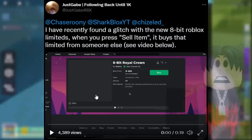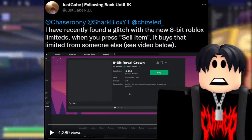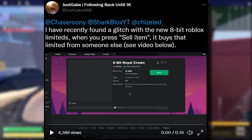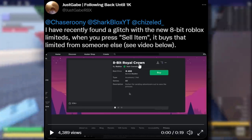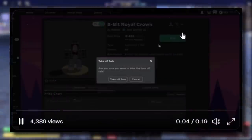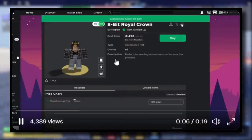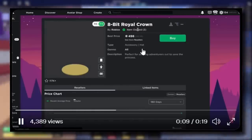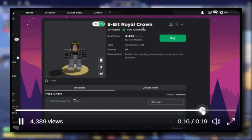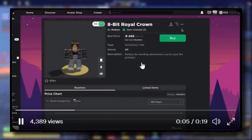This was the original video I was sent at the start of August. Gabe said he recently found a glitch with the new 8-bit Robux limited — when you press sell item, it buys that limited from somebody else. They provided proof: in the video, they go to take it off sale, they've got one on sale, they take it off, then when they go to sell the limited again it automatically buys someone else's. What a mess.